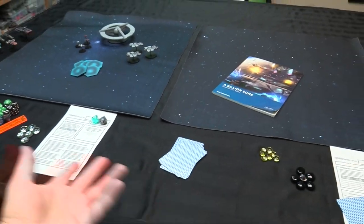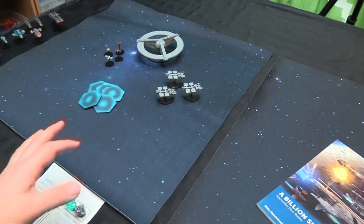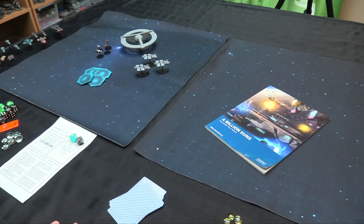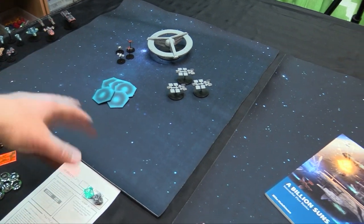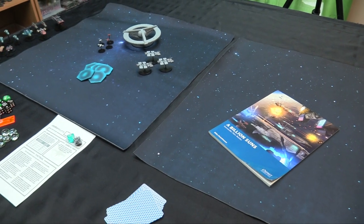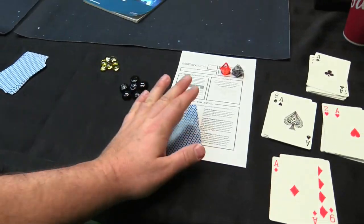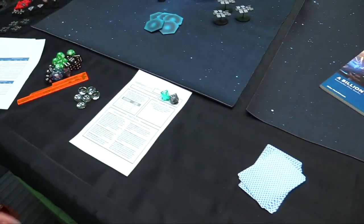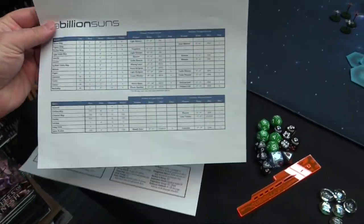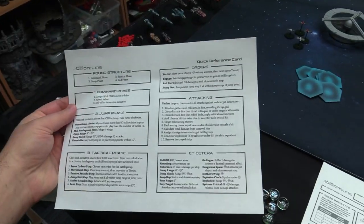You can play on everything as simple as just a black cloth, or on nice gaming mats — I've made two 24x24 inch gaming mats. Typically you'll play on more than one. Each player also needs to have a command board. These are available on the A Billion Suns website to print off, and one print-off of the assets is enough for two players — you get two command dashboards, a reference sheet of all your ships and weapons, and a handy quick reference sheet for playing the game.